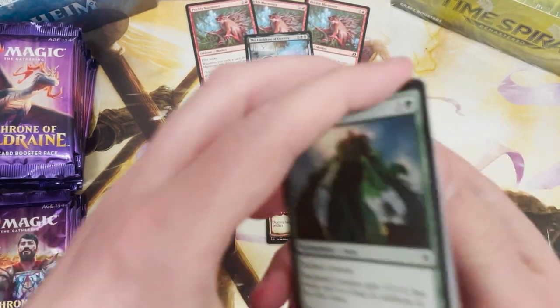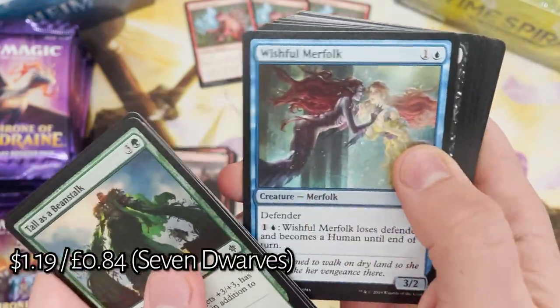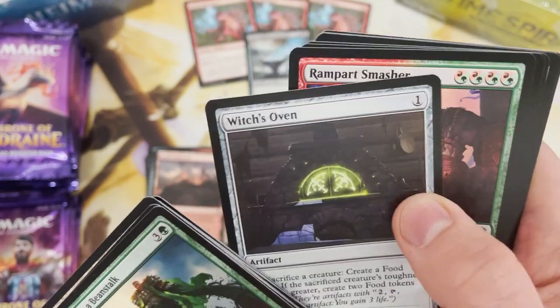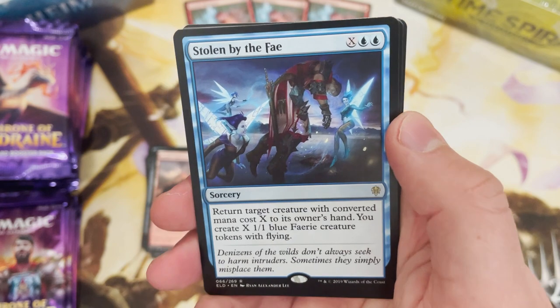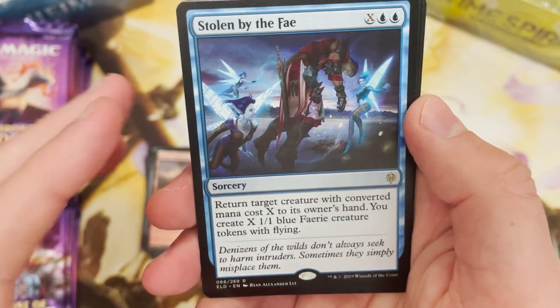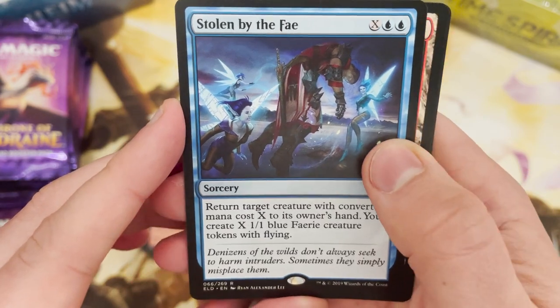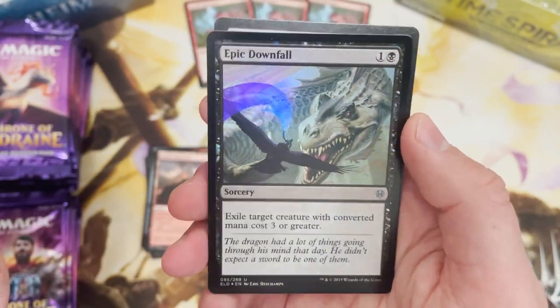Can you believe it - when did this come out, late 2019? This is a time before the half-monkey half-marmoset prickly whatever was even created, how crazy. Stolen by the Fey - another rare but a really cool rare, create loads of X 1/1 blue fairy creature tokens, nice stuff. And Epic Downfall in the foil.